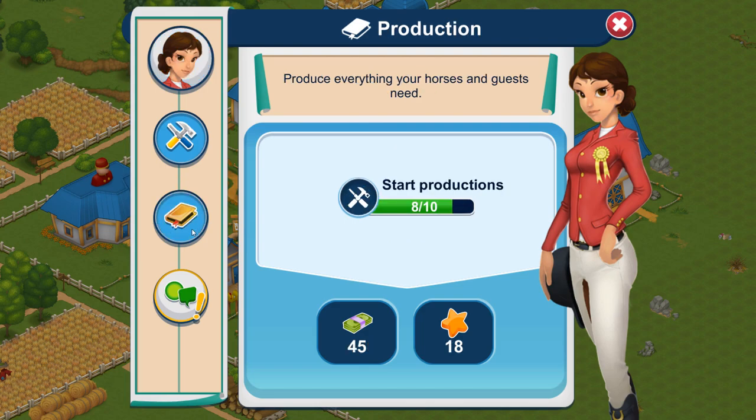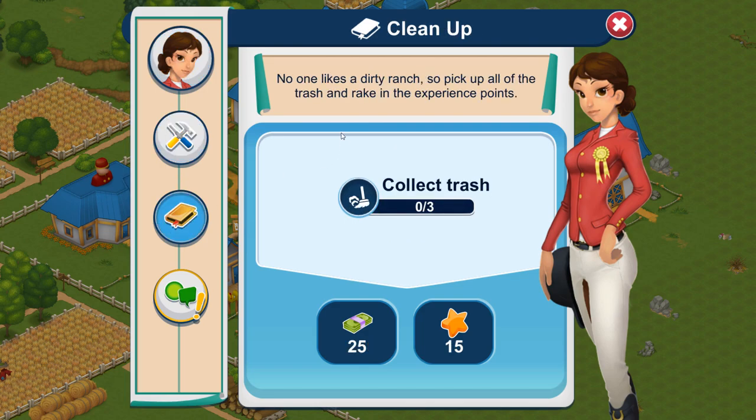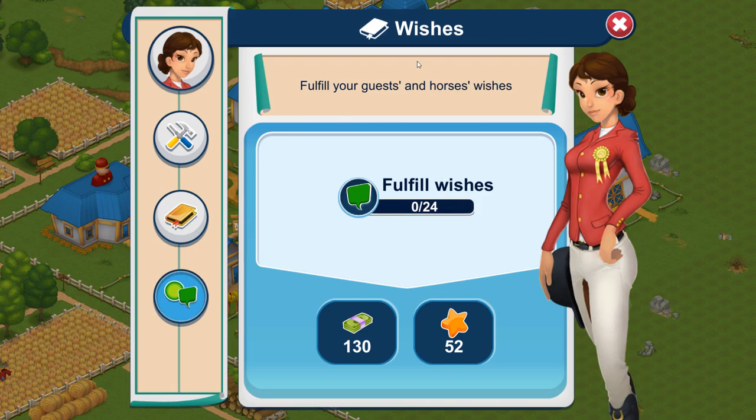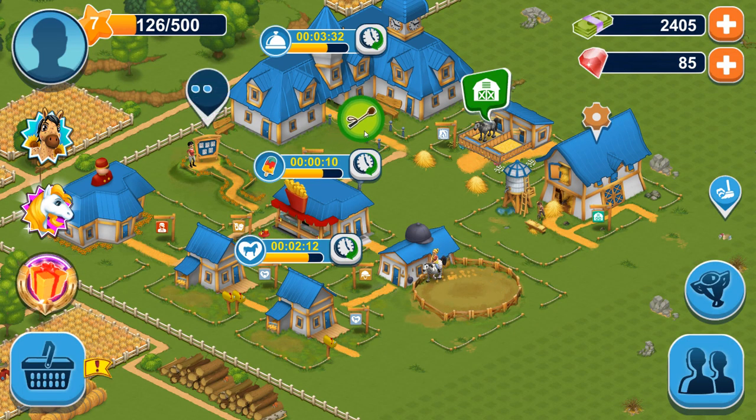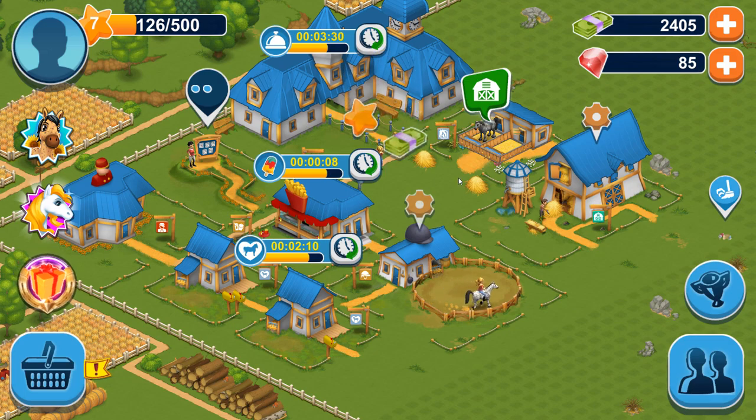So what have we got? Still horse and guest needs, collecting trash, and this is a new one — fill your guest and horse's wishes. We've got to do 24 wishes now as well. I wish it would give us more cash because it's going to take us a really long time to have enough available to put in the breeding center.